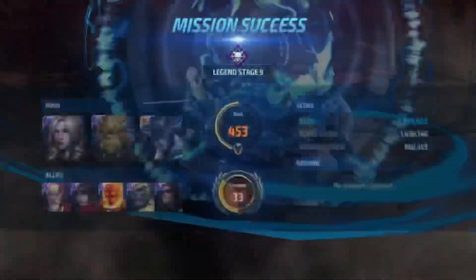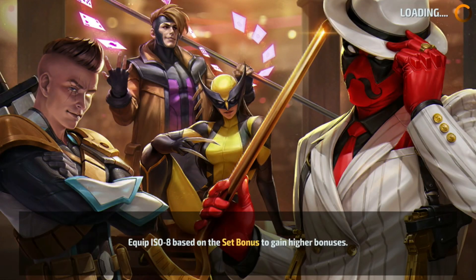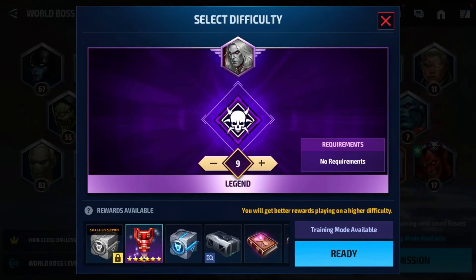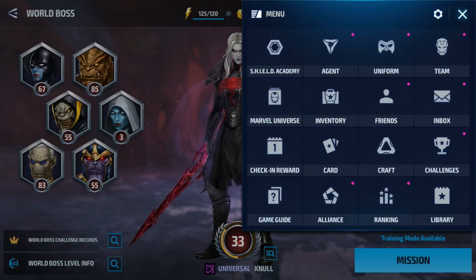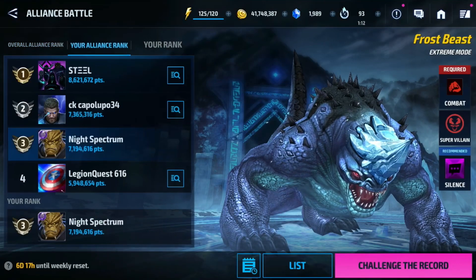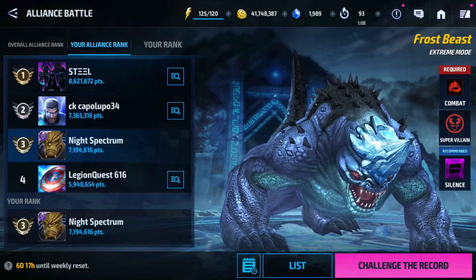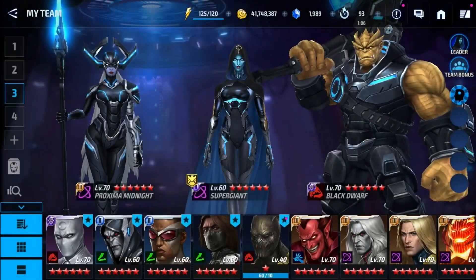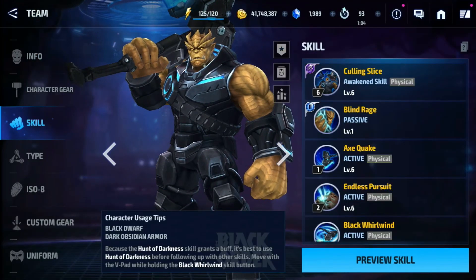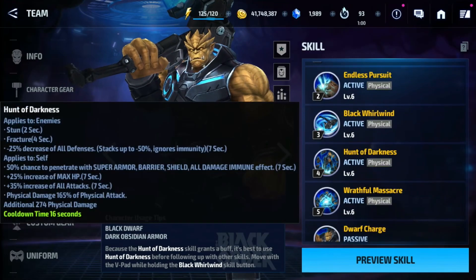There we go - around two minutes and 50 seconds to clear Null Stage 9. Super fast, amazing damage, super fun to play - I really love Black Dwarf. He's also the one I used in ABX today because I don't have Apocalypse and I usually use Namor, but I switched to Black Dwarf and he easily gave me seven million with a rotation I'm still practicing.